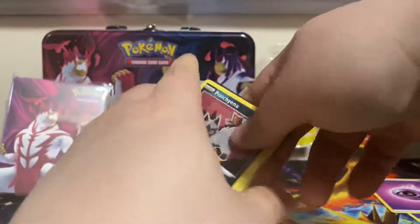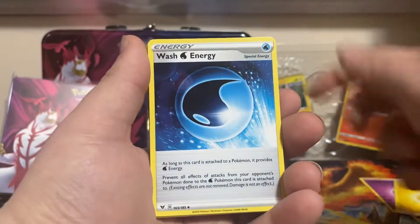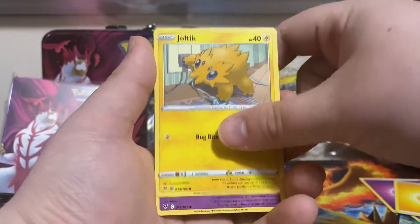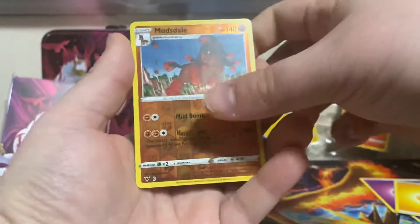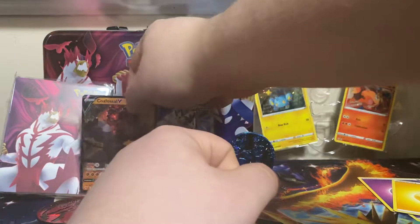Next up we got Vivid Voltage. Code card. And we got four from the back. We got a Lightning Energy, Wash Energy, Charmeleon, Pin Urchin, Poochyena, Charmander, Chatot, Joltik, Cottonee — our Reverse Mudsdale. That is a Rare, nice. Another Reverse Rare, and we got the Coalossal V. Nice, nice. Getting some pulls.